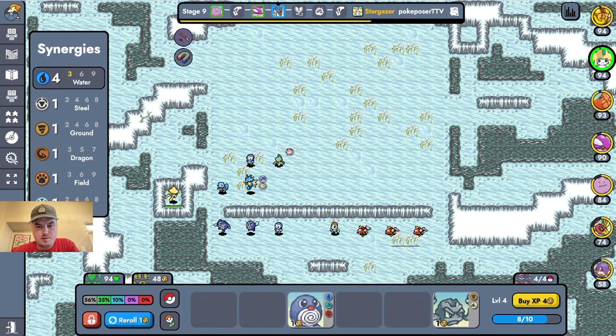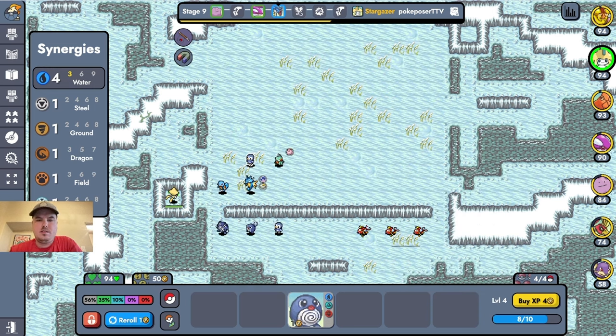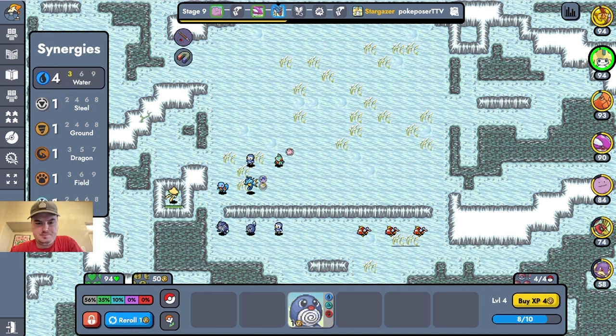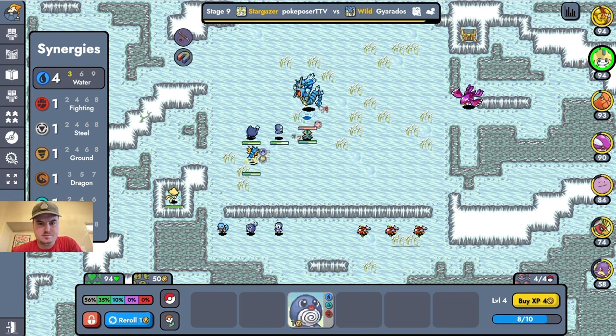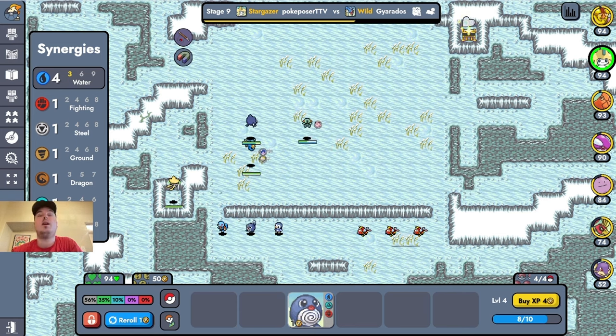Now this is going to come to a point where I'm going to ask myself: do I want to get rid of these Magikarps for various reasons, mainly evolving my Pokemon. I think we're going to throw this guy in actually. Heart Scale — just exactly what I needed. Thank you, Poke Gods.